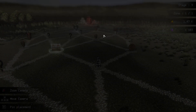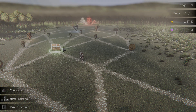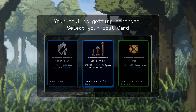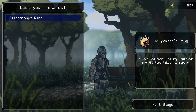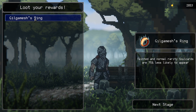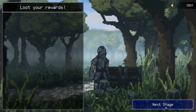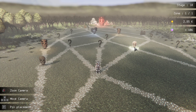Next stage. We don't really have that much gold so we're gonna hit this chest. Bunch of experience, card selection. 858 percent damage — yes please. 'Gilgamesh's Ring — tainted and normal rarity soul cards are 75 percent less likely to appear.' The hell's a tainted card? I don't know if I've seen that. That'll work.